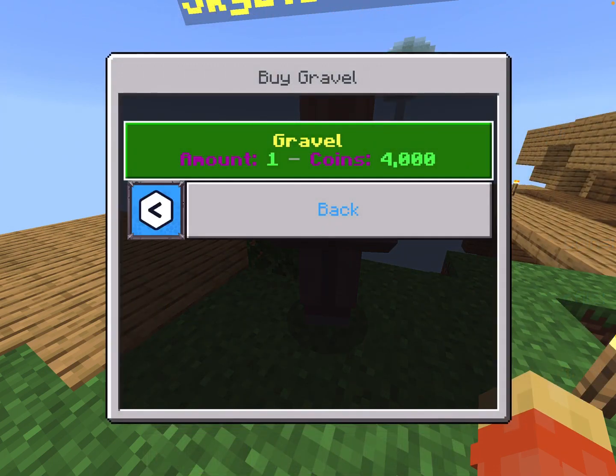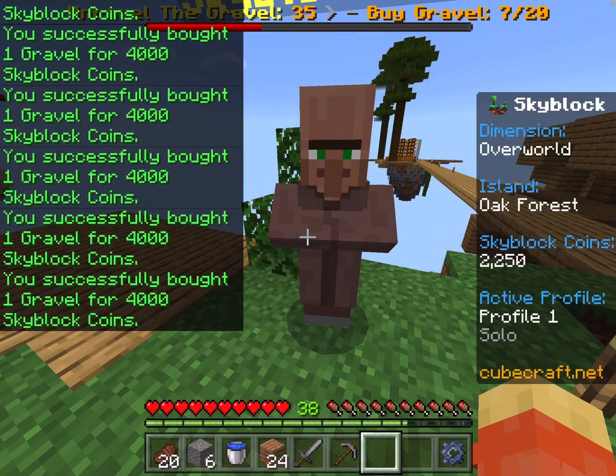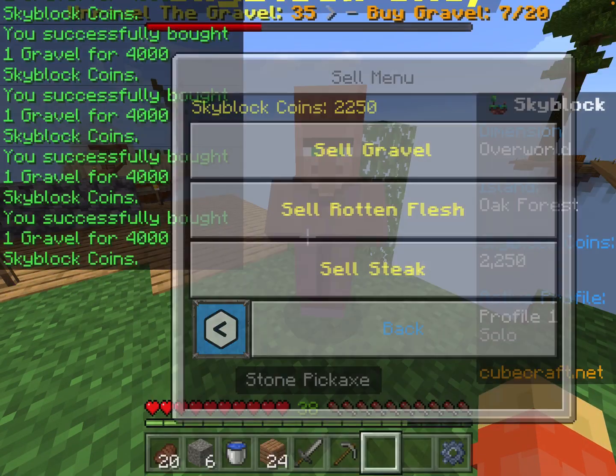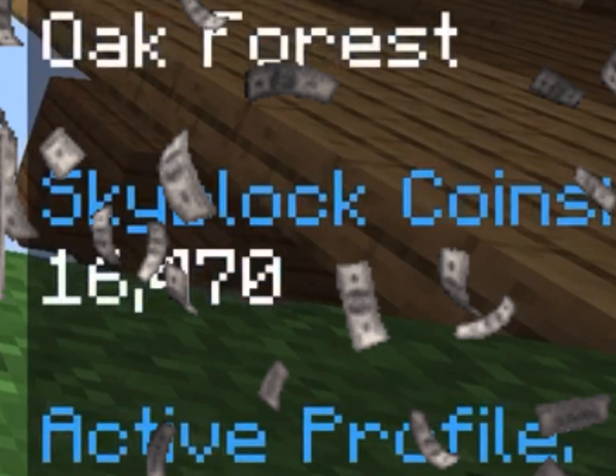So let's go ahead, buy some gravel - we're just going to keep going until we don't have enough. Okay, we just ran out, and we got six pieces. So now we go sell items, sell rotten flesh. Oh my gosh, look at that - we get 14,000 coins right there! We have 16,000 coins now, oh my gosh!